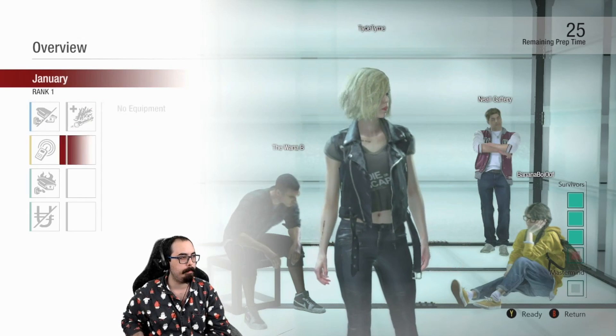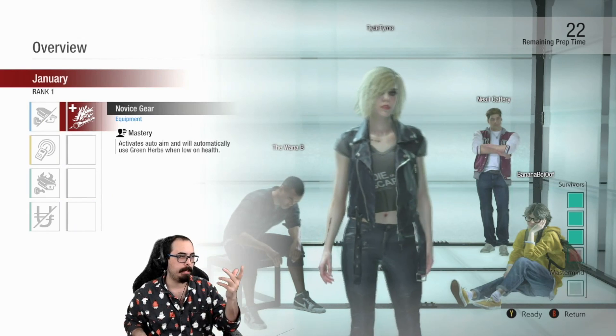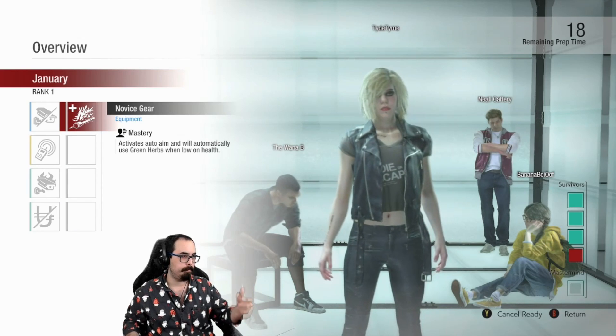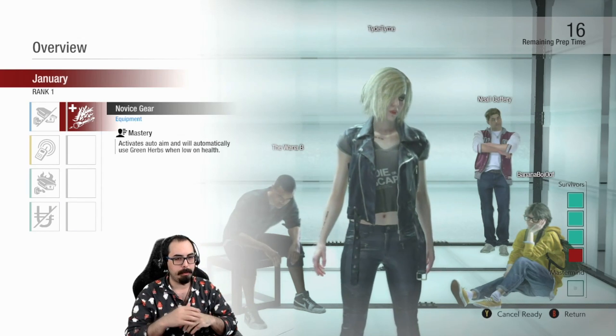They also have equipment that we can't really go over because it's not out yet, but they give us Novice Gear, which gives us auto-aim and automatic use of Green Herbs when in danger.